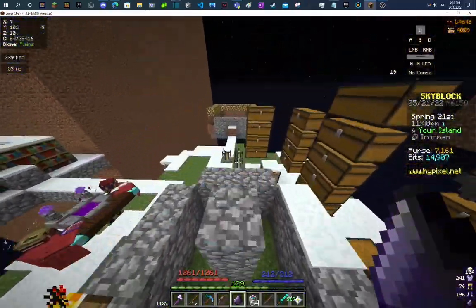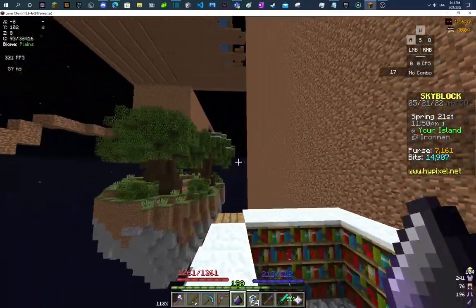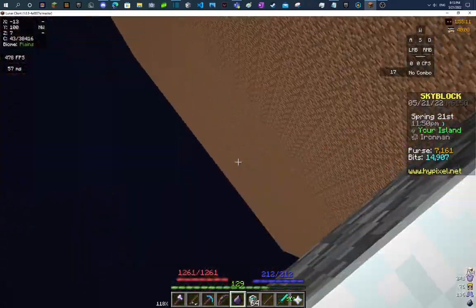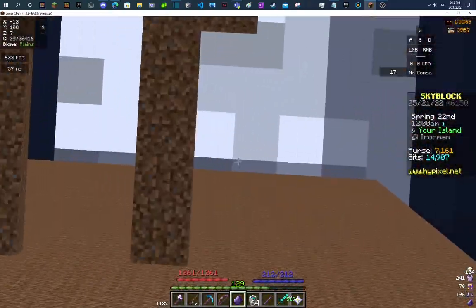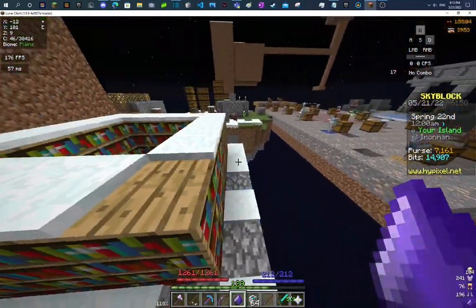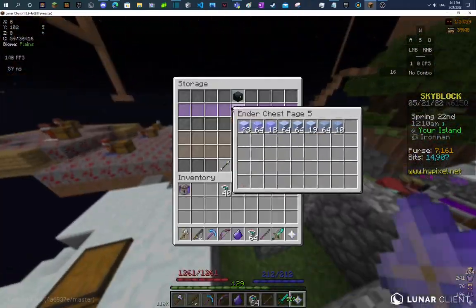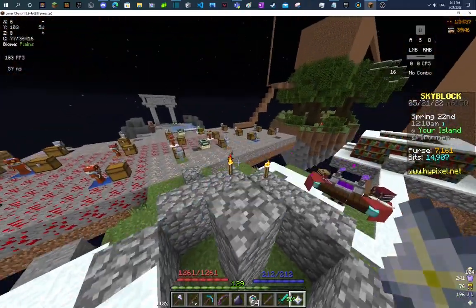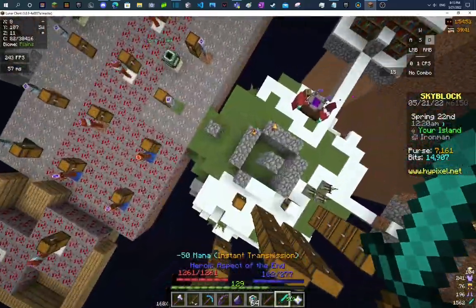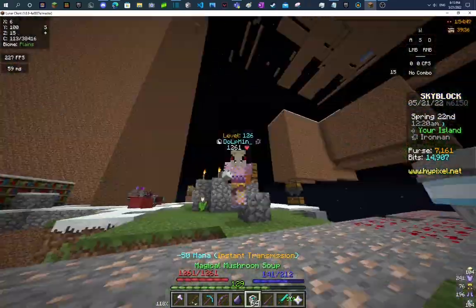Alright, so like I always do, I built this thing wrong — except it wasn't the design that was wrong, it was actually the height. I'm supposed to build this thing from the bottom of my island to the top. So I did that — look at it, it's so high! So anyway, now I just want to get the rest of the ice for the frozen side. I calculated it should take around three hours, but because I'm bad at math I'm probably wrong — it'll probably take more like seven hours.